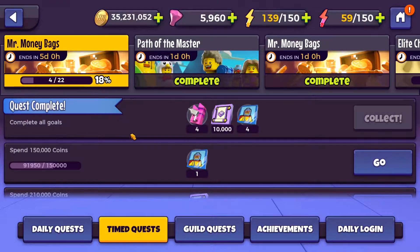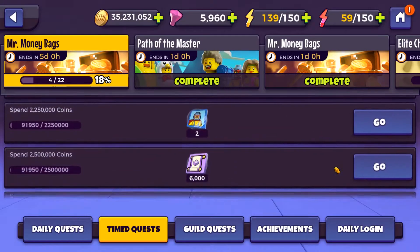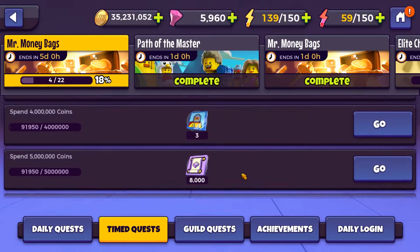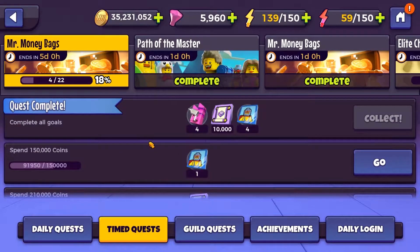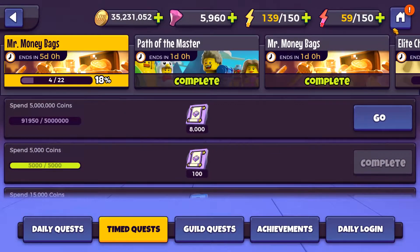With this particular timed quest, what you've got to do is just spend coins, and if you hit certain coin milestones, you get rewards, such as Super Wrestler Tiles this time, and it's a big one. Sometimes with the Mr. Moneybags quest they do little ones where it's like about a million you have to spend, but this is a big one where you actually have to spend five million coins. That's a lot of coins.